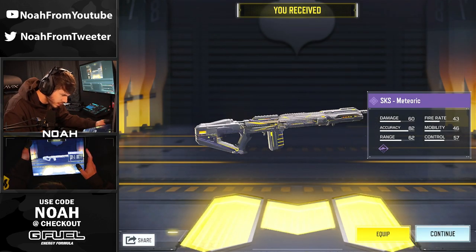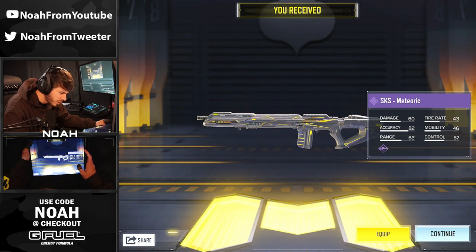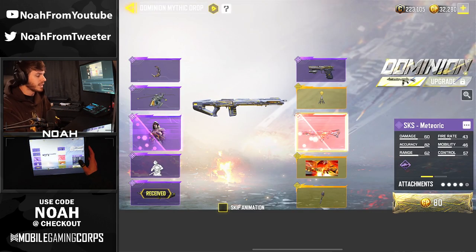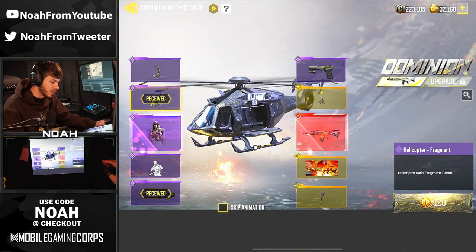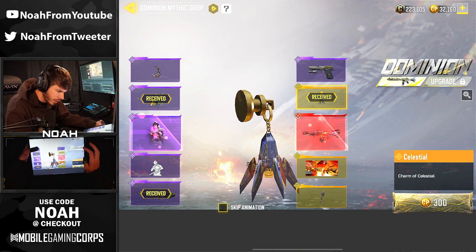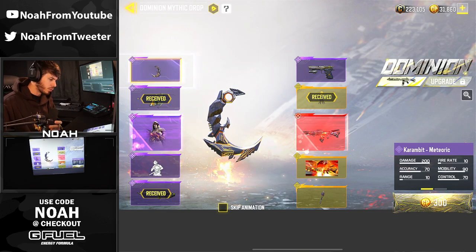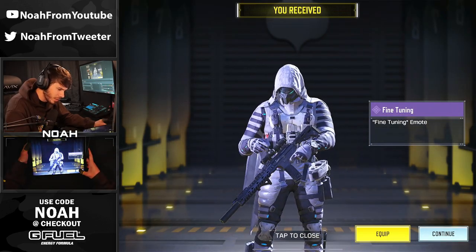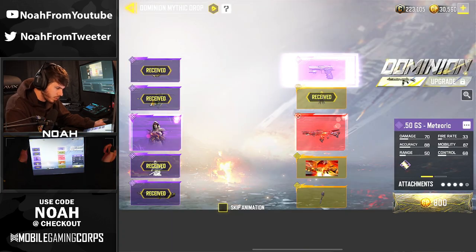Our first pull here is gonna get us the SKS that doesn't look like it has iron sights — we'll have to test that out. This literally looks flat. I do plan on making a video with the SKS soon, especially since I've been having a lot of fun with it in Battle Royale. Second item we got was the Epic Helicopter, and then the third one is the Legendary Charm — kind of cool. Number four, 300 CP gets us a Karambit skin. I just realized there's a Legendary Thermite in this — that's going to be the first Legendary Thermite that's ever come into the game. We got the fine-tuning emote, kind of similar to the Gunsmith one. Alright, this is our sixth pull and we got the 50 GS.